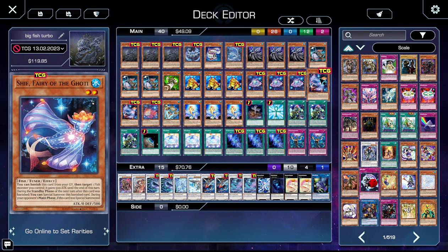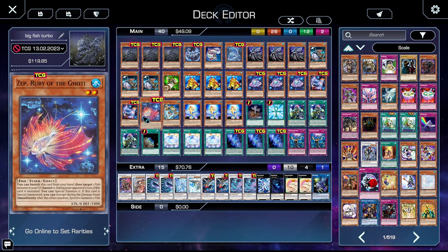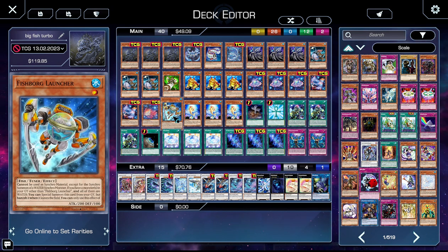Shift is another one — it's one of the quick synchro tunas. You can banish it from your grave, target a fish you control, and that fish gains 500 attack. I've actually had that come up where it makes OTKing slightly easier. One Zepp — when it's banished during your opponent's turn it special summons itself, and whenever it's special summoned on your opponent's turn it will immediately quick synchro. He's fantastic. He's our Arporius target. He's Zepp. He's great.